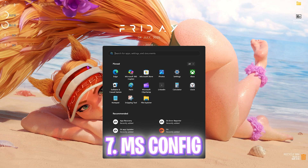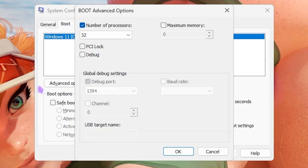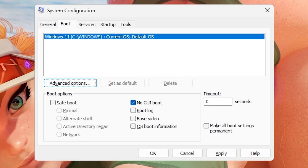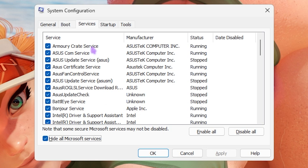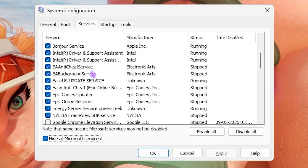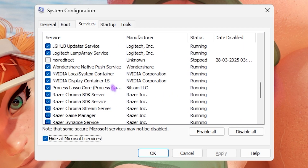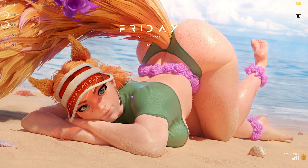Next is MSConfig — search for it and open System Configuration. Go to the Boot section, click Advanced Options, select Number of Processors and choose the maximum available for your PC, and enable No GUI Boot. Click Apply, then go to Services, click Hide All Microsoft Services, and disable unnecessary services like fan control, RGB, browser updates, and any telemetry services. Click OK, then Exit Without Restarting.